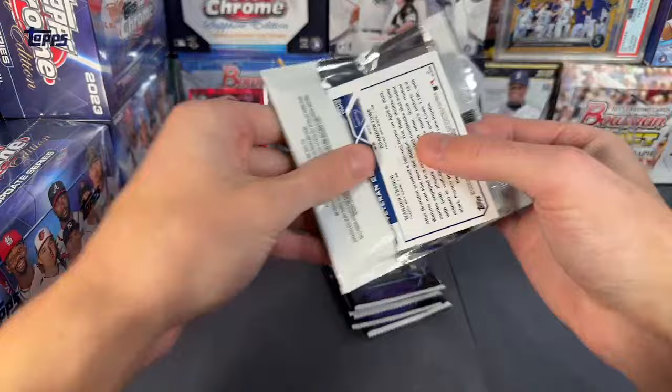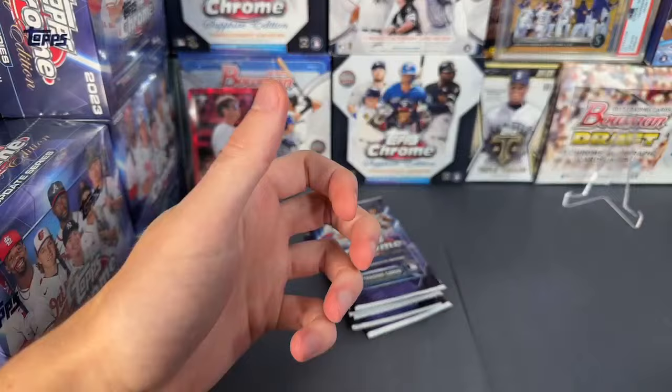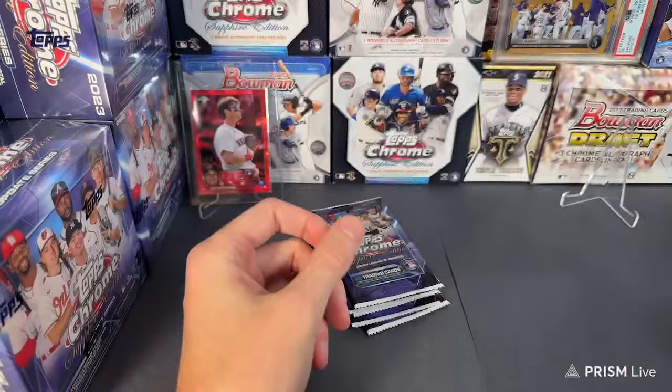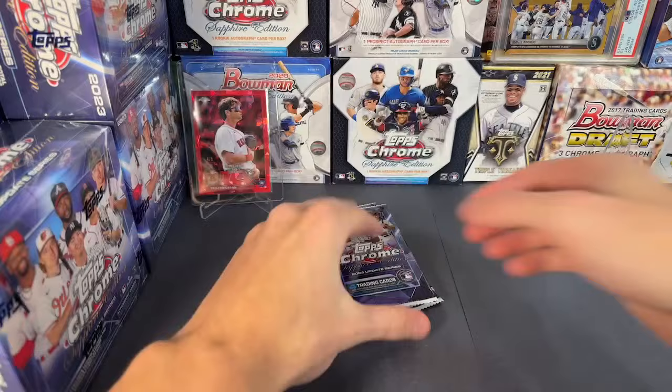We have a green — green autograph coming up. Green auto is going to be Michael Bush, Michael Bush 99 of 99 — first autograph off the board for the Dodgers. Alright Brandon, we'll see what we can do about a refund. Next pack: Tommy LaStella, Kenta Maeda, and Dominguez.